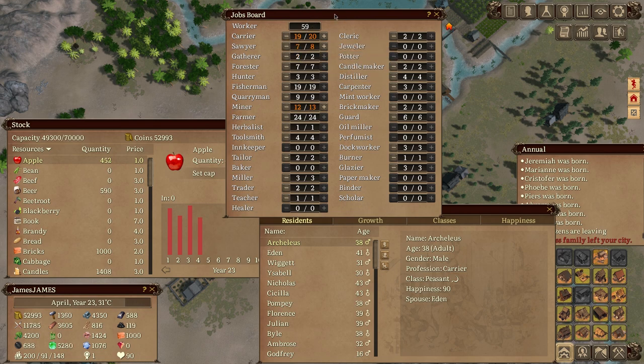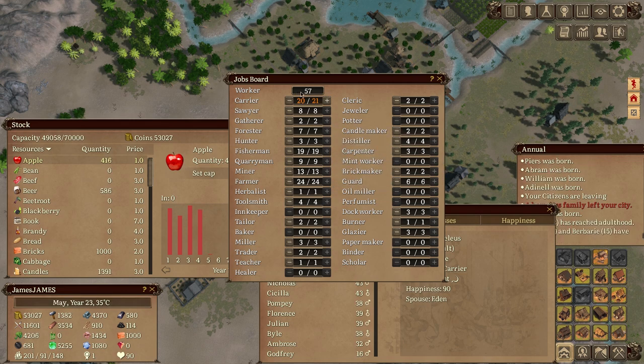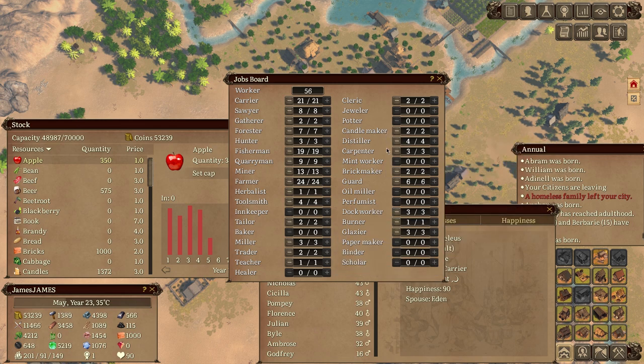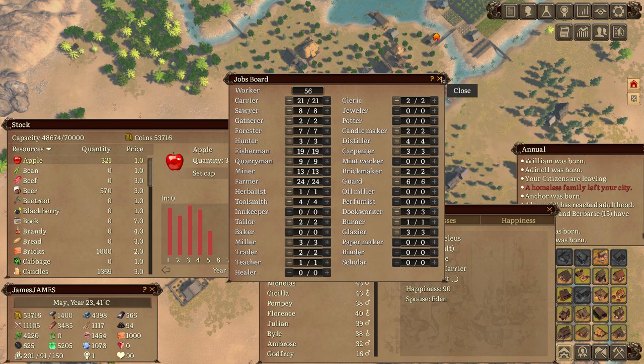The jobs board is where you go to assign labor to different professions. A big complaint is that workers do not automatically graduate into a slot if someone dies or if you build something new — you have to manually go in and add them one by one. Each window does have a helpful UI tooltip, which I really appreciate.